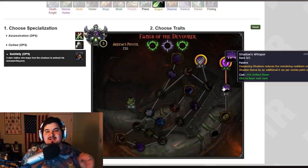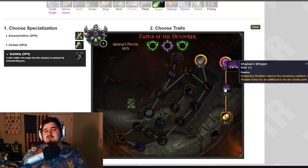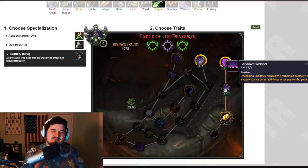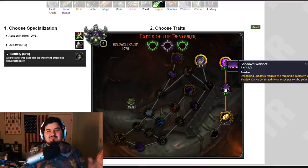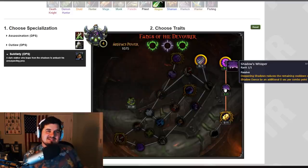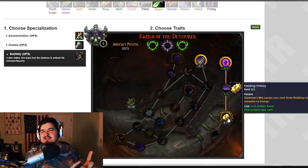The next Subtlety trait is Shadow's Whisper: Deepening Shadows reduces the remaining cooldown of Shadow Dance by additional seconds per combo point spent. That means you're basically going to be in Shadow Dance 24/7, especially for PvP. A lot of people were talking about bringing Shadow Dance to a one-minute cooldown lasting ten seconds for a burst window — and Blizzard basically said 'how about we just let you be in Shadow Dance all the time?' So they're listening, but not quite in the exact way people asked.